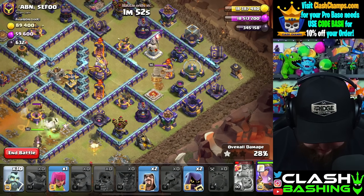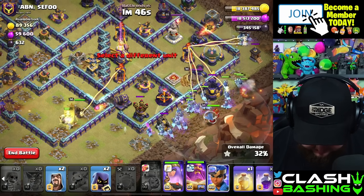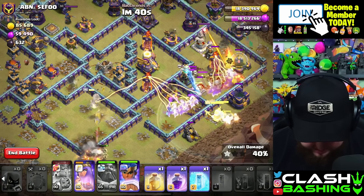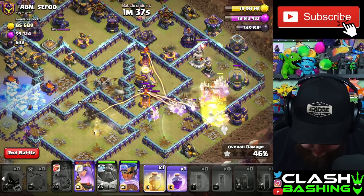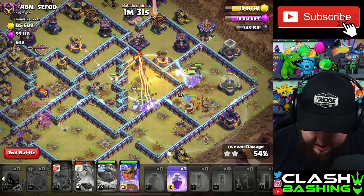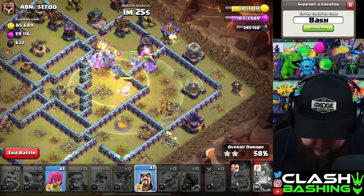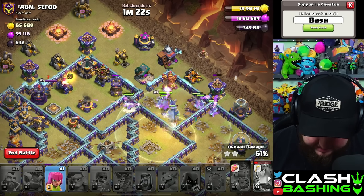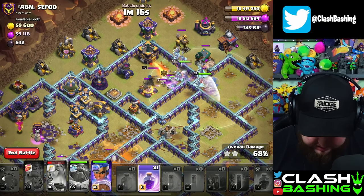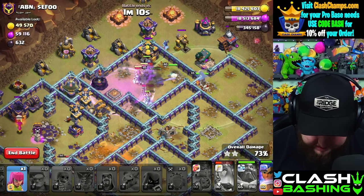I think what we're gonna do is start in with some of our Hog Wizards over here and just start working through. Let's send this in. Let's use Warden ability early just because there's a lot going on here. I'm gonna freeze here, then pop Queen ability and throw our heal right in here. I definitely think we needed a second heal rather than the Rage, but that's okay — we'll be fine. We got big boys bouncing out here, tanking a little bit on the backside. We'll wait on the Rage until we get to the middle, then Rage through here. Let's Rage right in there.